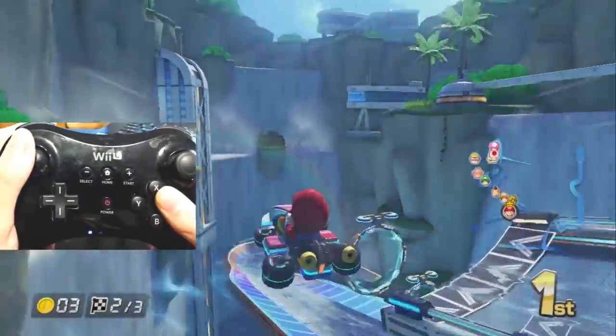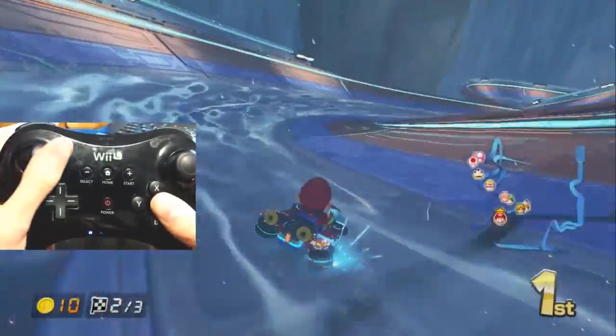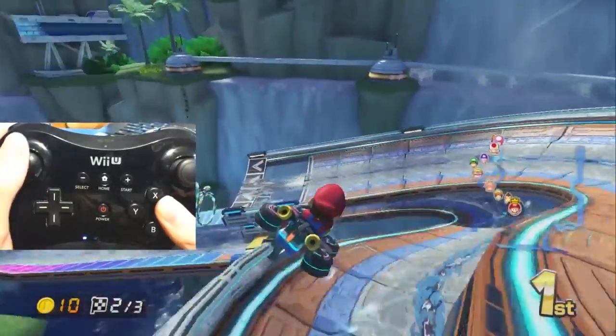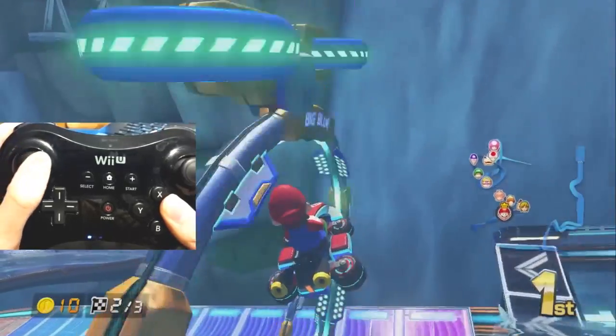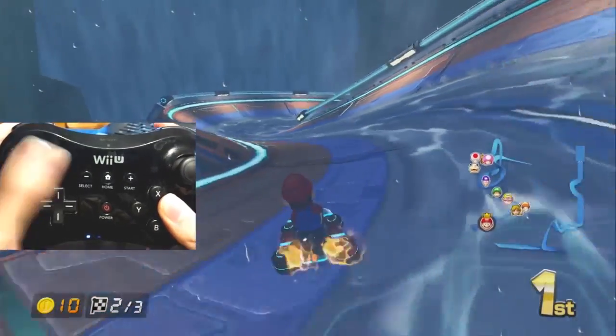You can also do this from the right-hand path. There's also a shortcut here that saves even more time. Take the left-hand path and begin a drift to the right, then hold your drift in the air. While in the air, angle your control stick diagonally downward, and once you're above the road, release your mini-turbo.